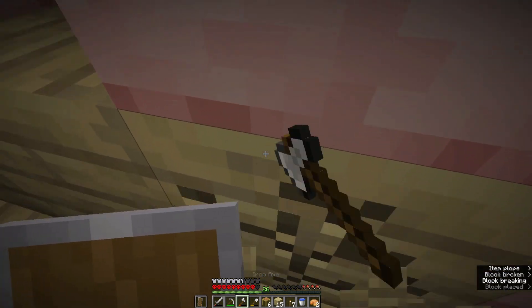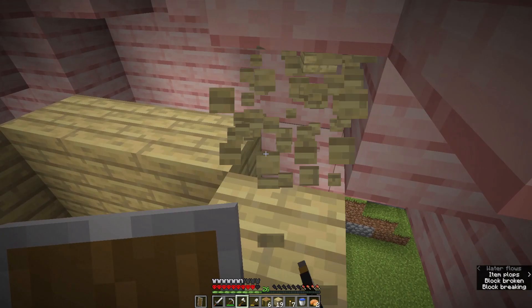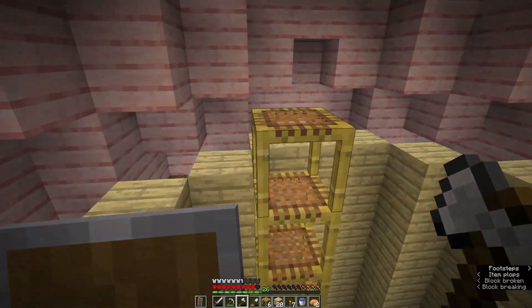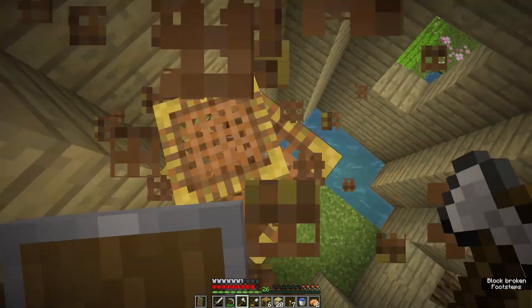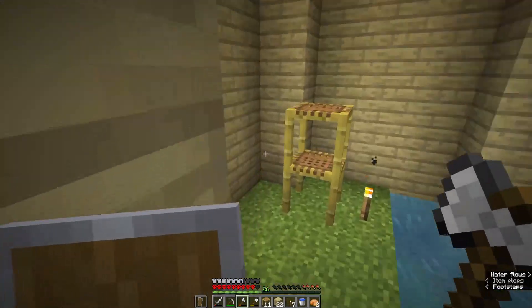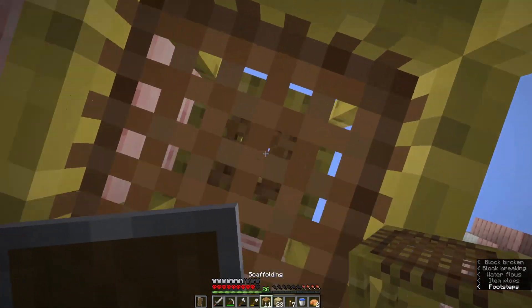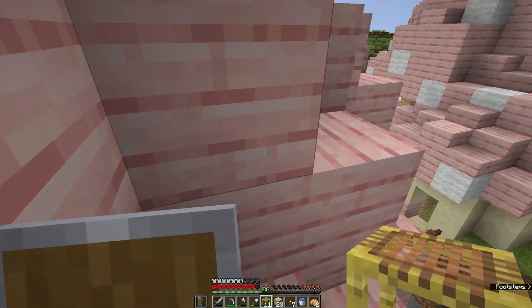Chances are you'll have to hold the severed crab claw in your hand, which would be inconvenient because then you would be unable to hold other things like blocks, which is very useful for building. If this is to be for building, I would hope that they add an accessory slot for this — it could also open up other things that could be accessories in the future. Minecraft has needed a new inventory system for a while, and the crab could be a good part of that.